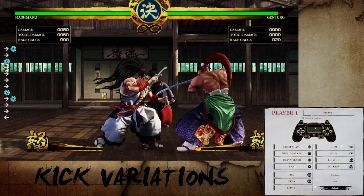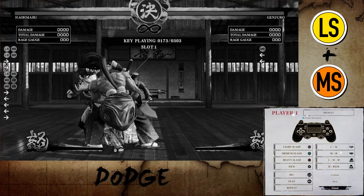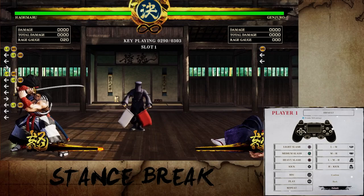Dodge is performed by pressing light and medium together, which is R1 or RB. This allows you to evade attacks and throws. Stance break is performed by pressing dodge right as you use just defense. This will create distance between you and your opponent and prevent them from pressuring you non-stop.